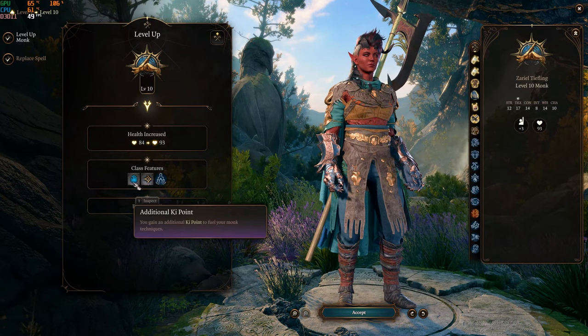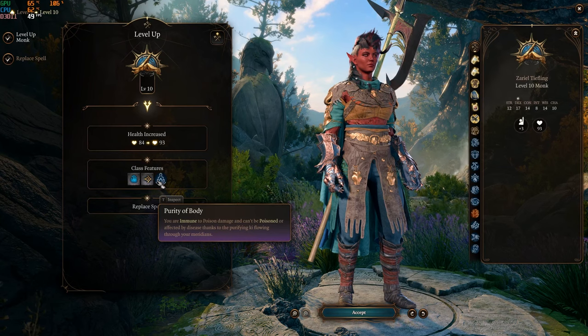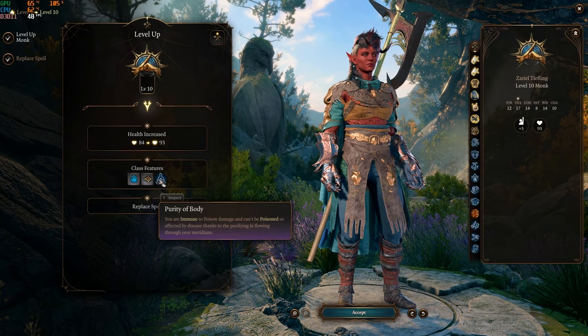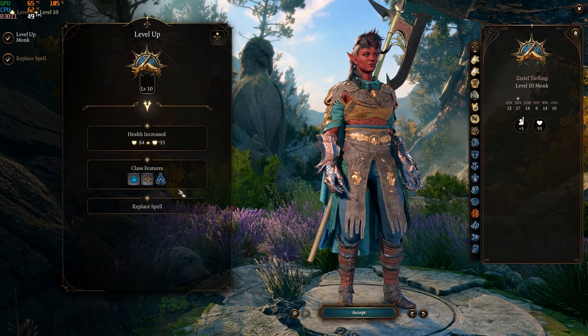At level 10 you get an additional ki point, Improved Unarmored Movement, and Purity of Body — you are immune to poison damage and can't be poisoned or affected by disease, thanks to the purifying ki flowing through your meridians. Really cool and really nice.